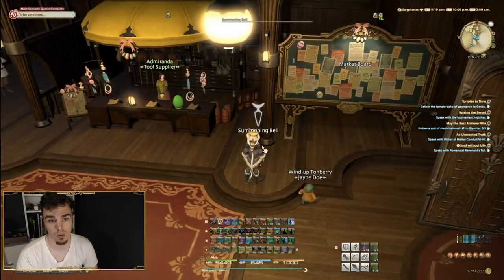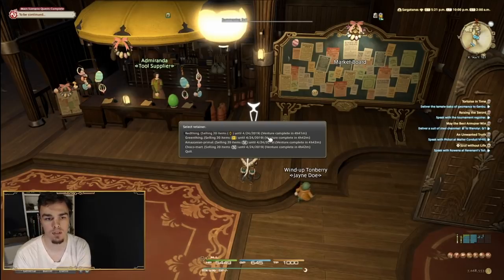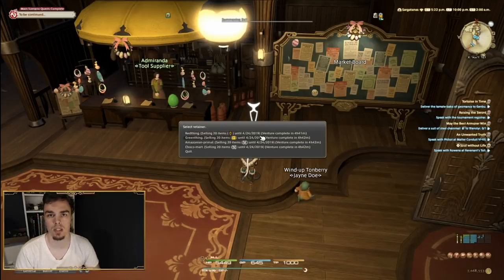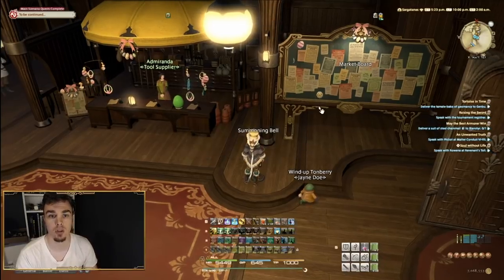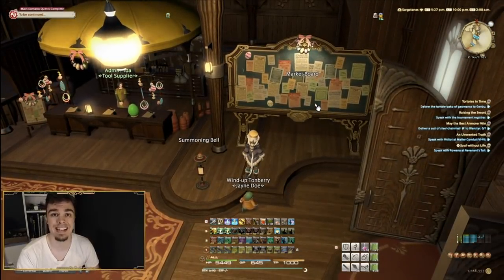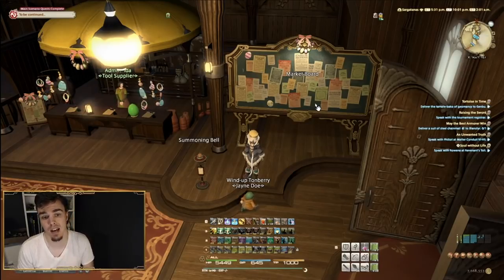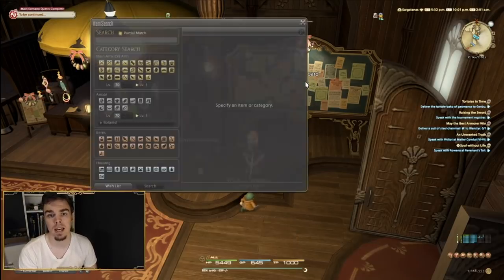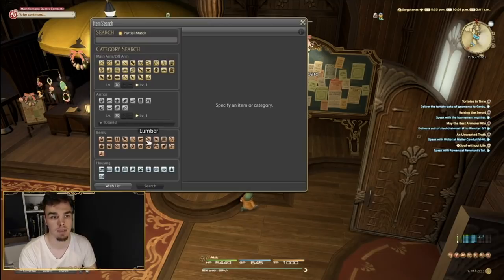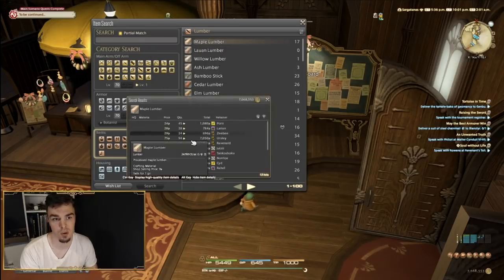Keep track of how much Gil you're making per hour. One issue with the summoning bell and retainers — especially if you only have the two retainers provided — is that you can only have 20 items listed, so make sure those listings are for as much money as possible. Instead of gathering 10 of many high-priced items, gather something all the way to 99 that will sell in large quantity. Go gather logs — people will buy logs in those quantities. 99 logs doesn't take long to gather, and 99 times any price adds up quite quickly.